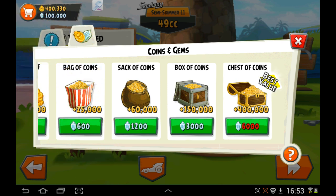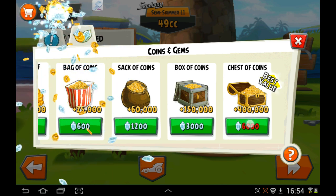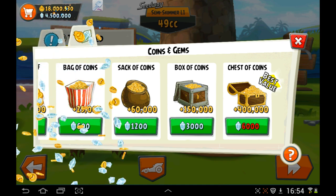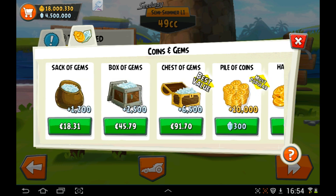It sounds confusing but it works. Watch — I'll hit it and as you can see up there it's given us 100,000 crystals plus 400,000 coins. That's it, easy as that! To get 'unlimited' you're just going to have to sit there and click repeatedly — it'll take you a few seconds and it's well worth the hassle. We've now got 18 million coins and 4,500,000 crystals.